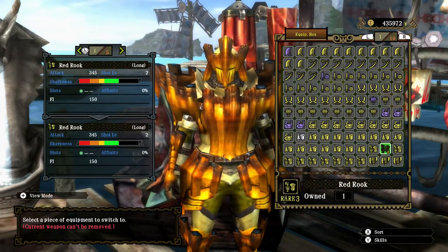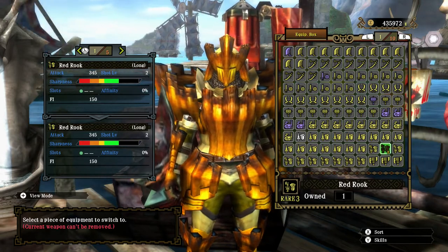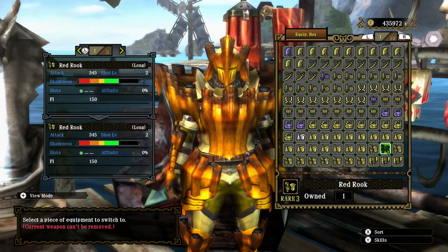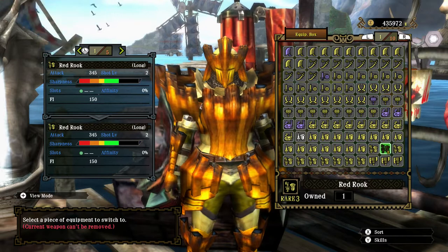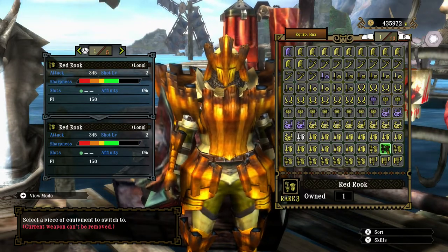Hello there, the Fabled Harpooner here, ready to hunt another Uragan. Weapon class this time is the Gan Lance and the weapon of choice is the Red Rook. There's no new Gan Lance available to me, no new upgrades, no new forges. So I'm going to be reusing previously seen Gan Lance. This time the Red Rook has been chosen at random.